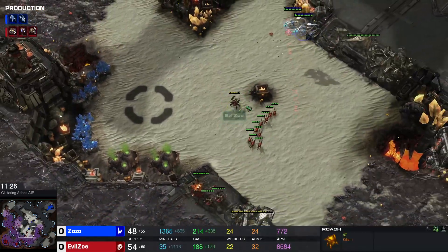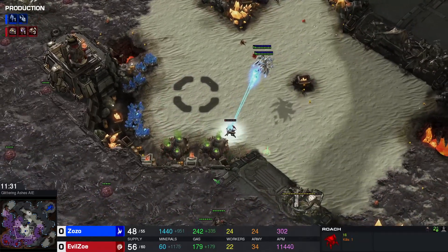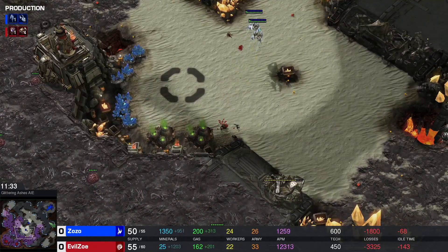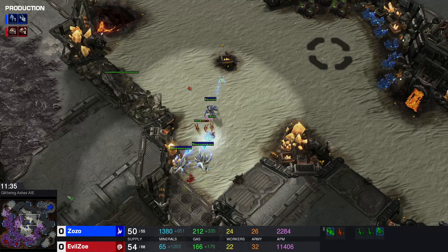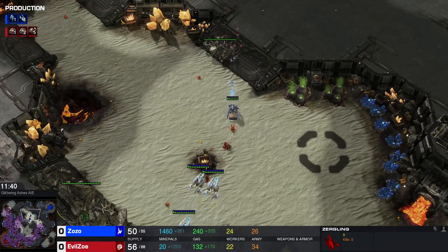The thing that still kind of confuses me is that Evil Zoe figured out it was a worker rush. I guess you could hard-code that in — if you see more than six workers at like the one minute mark, it's a worker rush, so you do one of these void line responses.